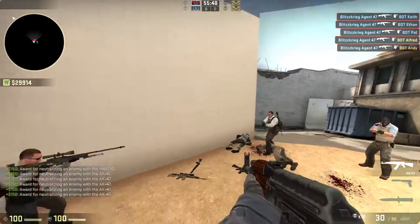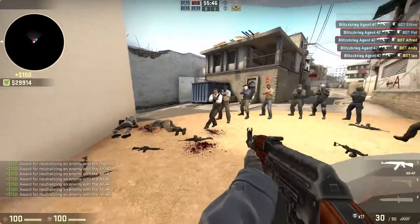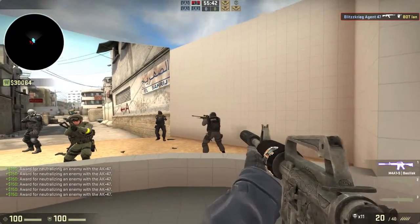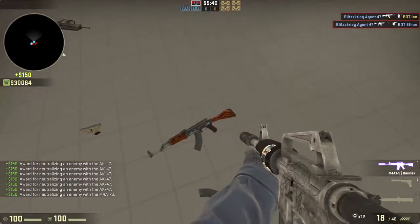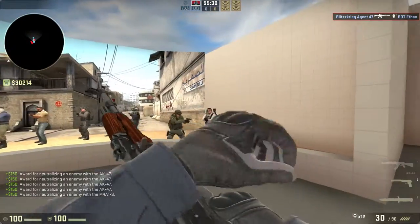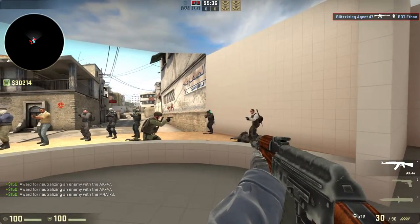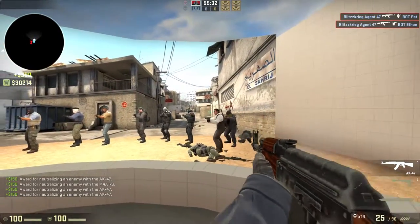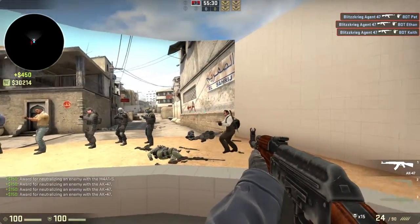The M4 has to do two headshots to take someone down, as you can see here — one, two, then that guy goes down. But with the AK it's a different story. If I can actually hit the guy — boom, it's just one tap headshot. That's called a one tap. So that's my thoughts on weapons.